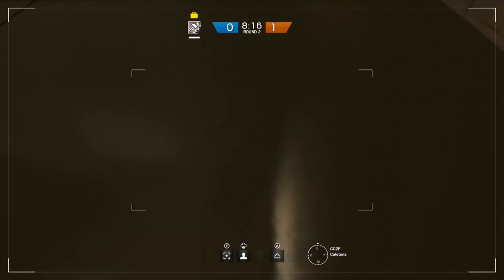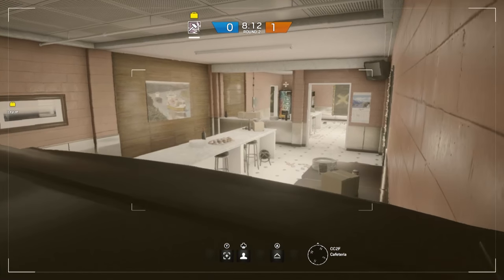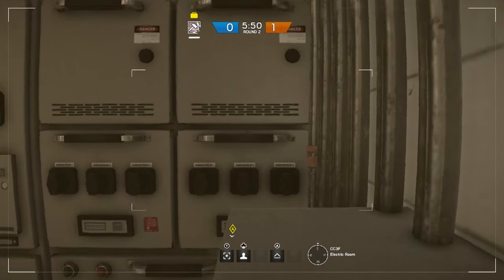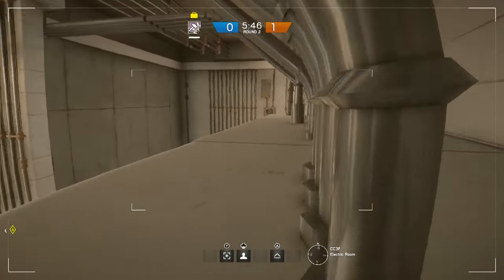When you're coming into an objective area with your drones, you're going to want to get them very quickly underneath anything you can, or put them on top of any structures that you can. The more unexpected places you can put them, the better.